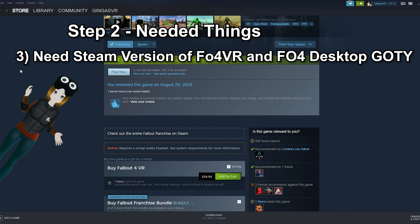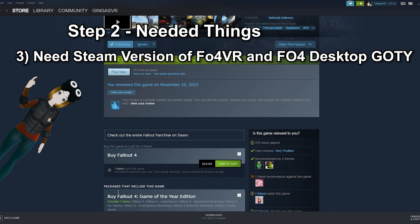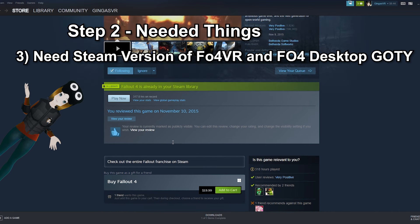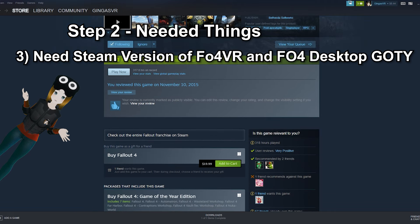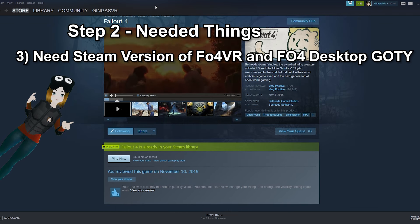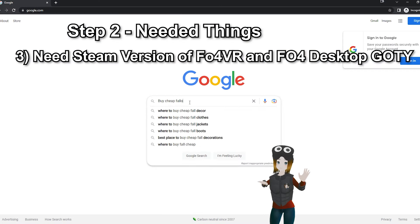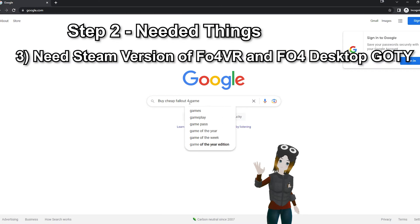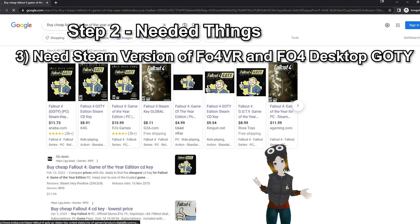You will need to own official Steam versions of Fallout VR and, this is important, the flat desktop version of Fallout 4 Game of the Year Edition. This is so you can get the DLCs into VR, which is needed for this mod list to work. If you don't already own Fallout Game of the Year and don't want to spend the outrageous price of $40 on a nearly 10-year-old game, there are websites out there, which shall not be named, where you can get around this little problem. I'm going to leave that to you and your wonderful Google search skills — the website does start with a G.